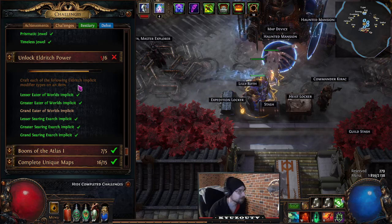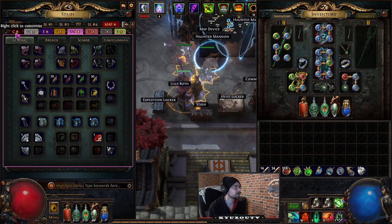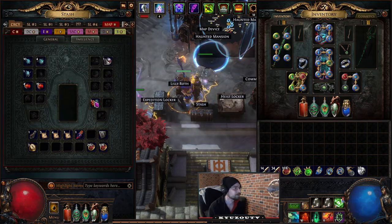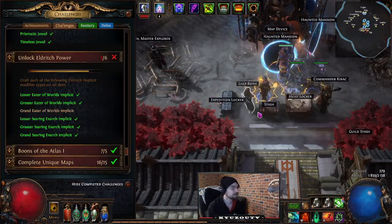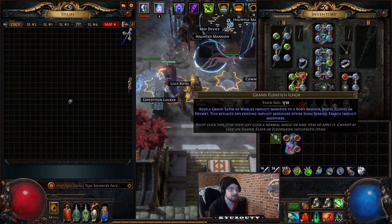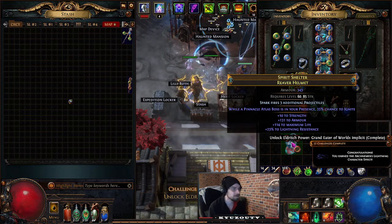Craft each of the following Eldritch implicit modifier types on an item. These use the new influence currencies introduced this league — the Lesser Eldritch, Grand Eldritch Ember, and related orbs. Just slap one of these on an item and it changes the implicit. You need to do this for each of the currency types.